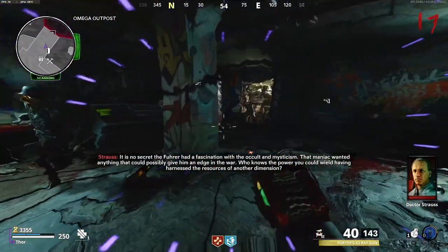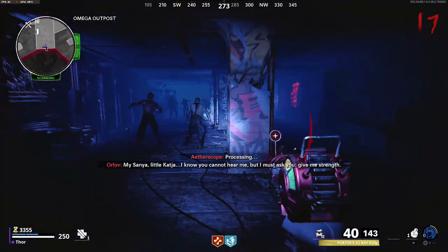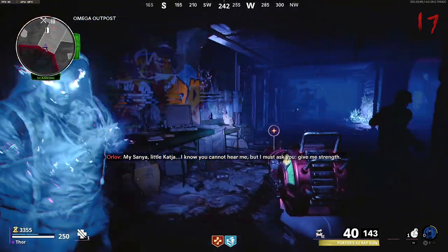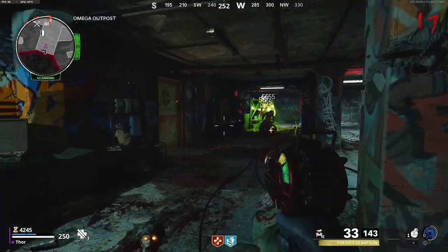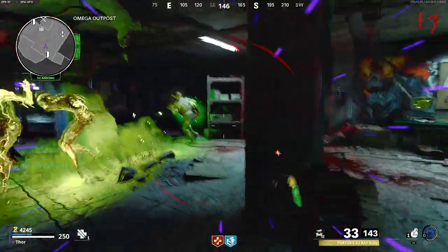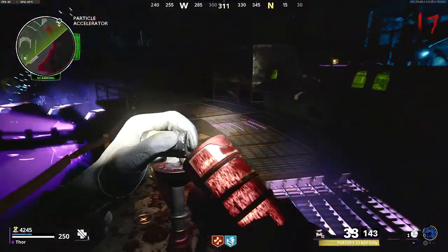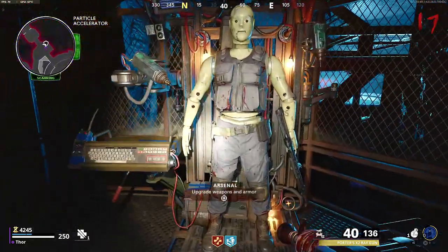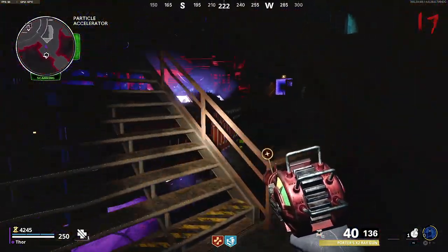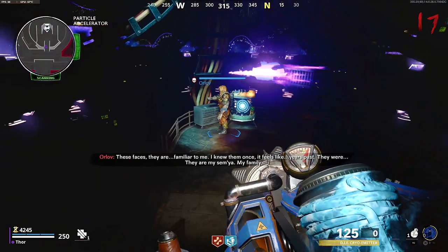Once you're in Nacht der Untoten you'll find another ether portal. Use this and go into the box room. To the right in the corner you'll find another spectre — interact with it to play Orlov's cutscene. Once complete it will drop a family photo. Do not pick this up just yet, as picking it up will activate the boss fight and if you're not prepared you'll be taken in with completely the wrong gear. Make sure you're geared enough — right perks, right guns. I recommend having one of the upgrades, possibly the nova upgrade, as you'll need to shoot a bunch of zombies in an area.